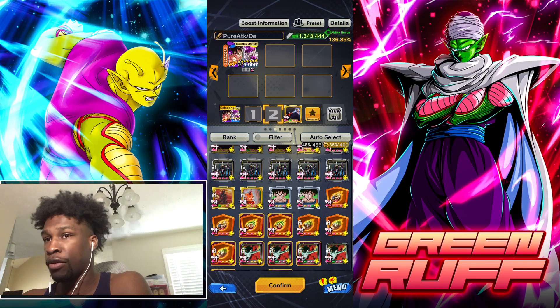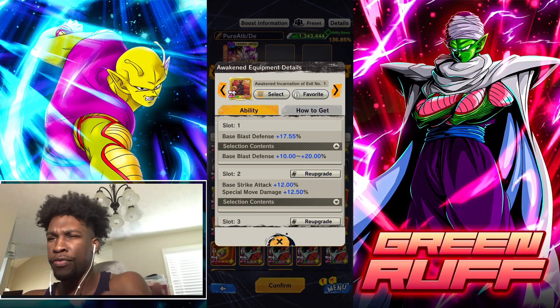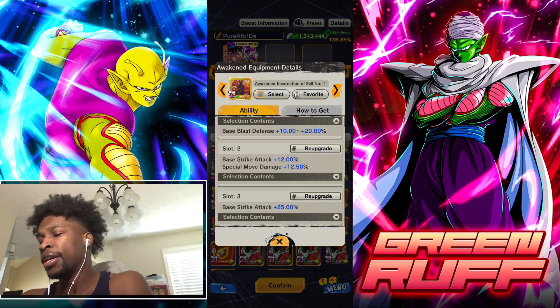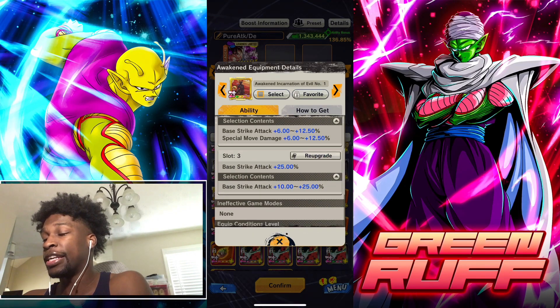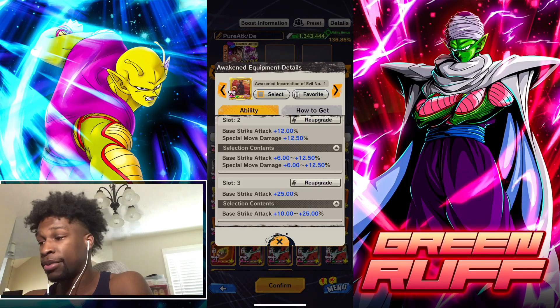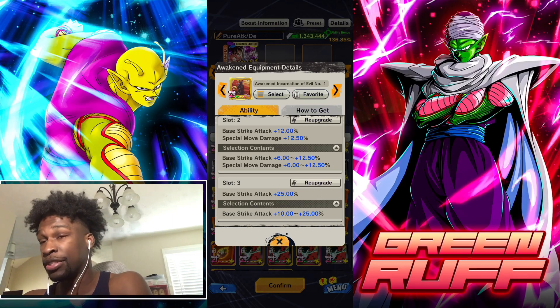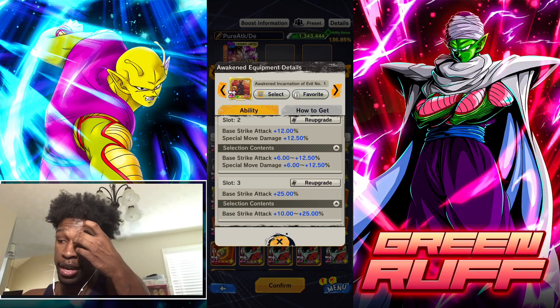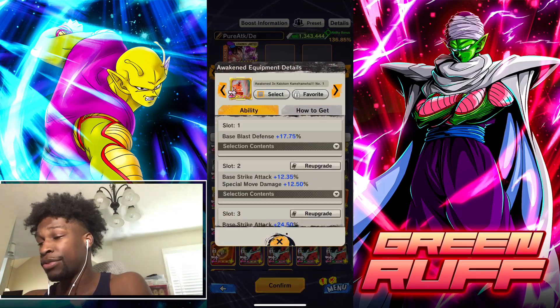These next two are probably the most optimal base equipment because they scale a lot. The 'Incarnation of Evil' has up to 20% blast effect in slot one, slot two goes up to 12.5 base strike attack and 12.5 special move damage, and the last slot goes up to 25. Adding them all together, this gives you 37.5 base strike attack and 12.5 special move damage — that's one of the highest base strike attack totals in the game, which is insane.